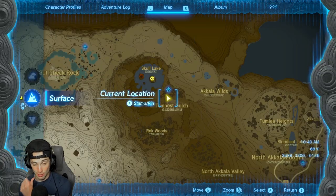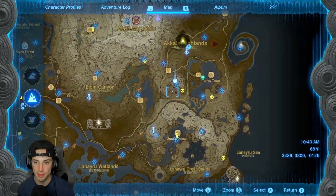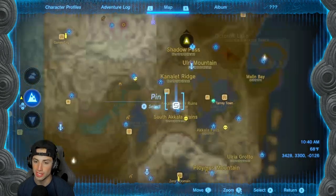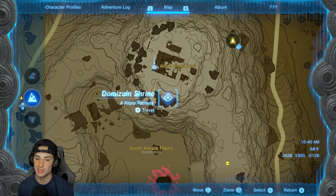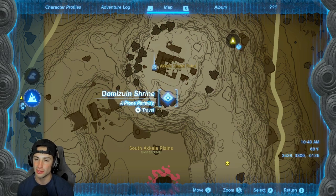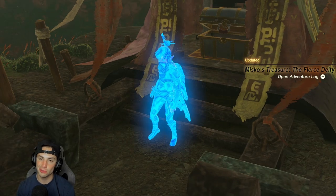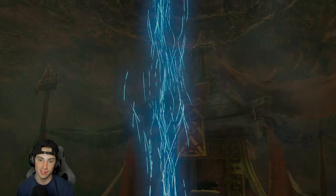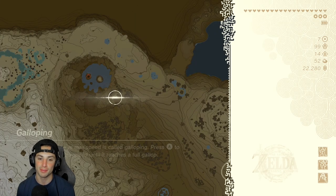On to the second piece. Open your map and fast travel to the Akala Citadel Ruins — there's a shrine right next to it. Note: if you go there at nighttime there will be Gloom Hands, so watch out. This one is pretty simple; you don't have to run through many caves or fight many enemies — just go over there and grab the second piece of armor.